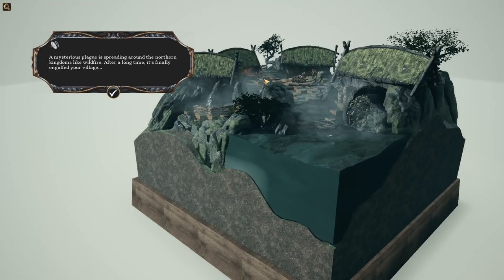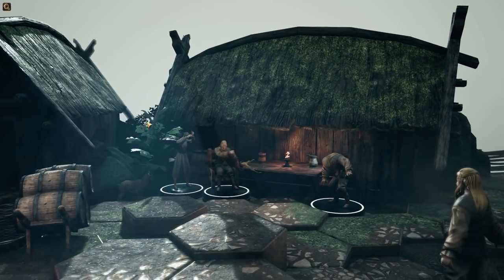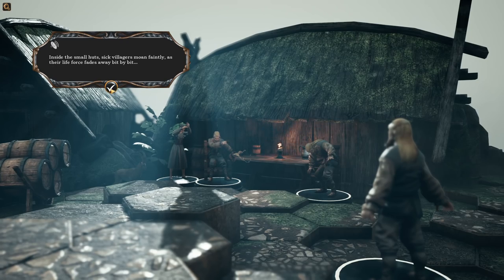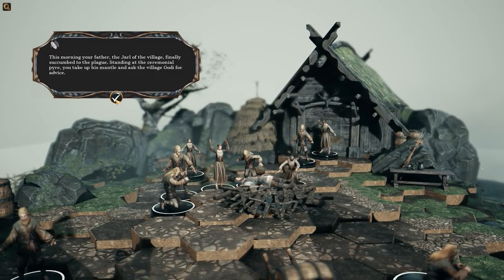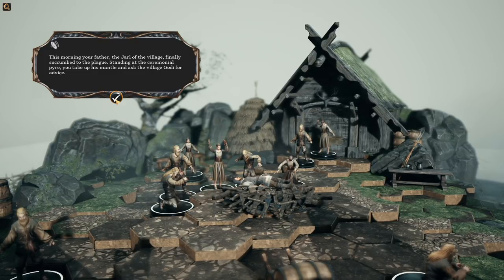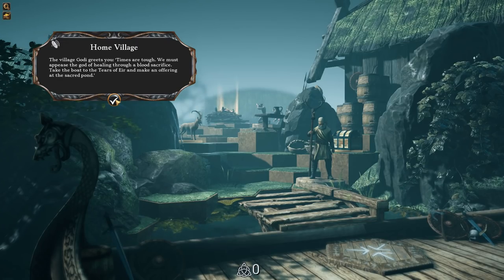We're going to start up a new game here. A mysterious plague is spreading around the northern kingdoms like wildfire. After a long time, it's finally engulfed your village. Inside the small huts, sick villagers moan faintly as their life force fades away bit by bit. This morning, your father, the Jarl of the village, finally succumbed to the plague. Standing at the ceremonial pyre, you take up his mantle and ask the village Gordi for advice.